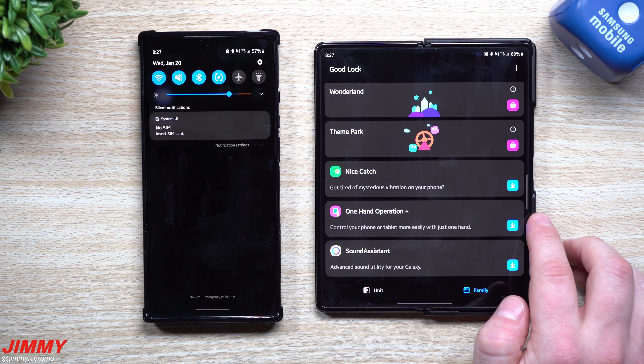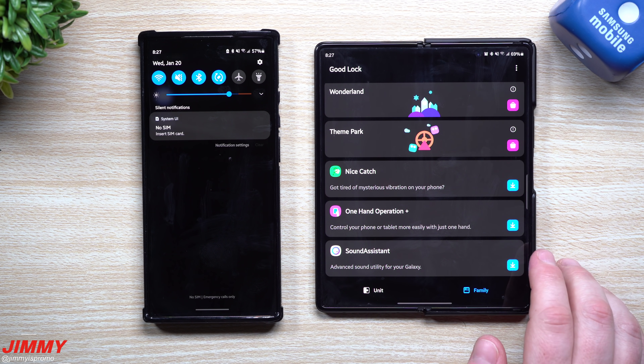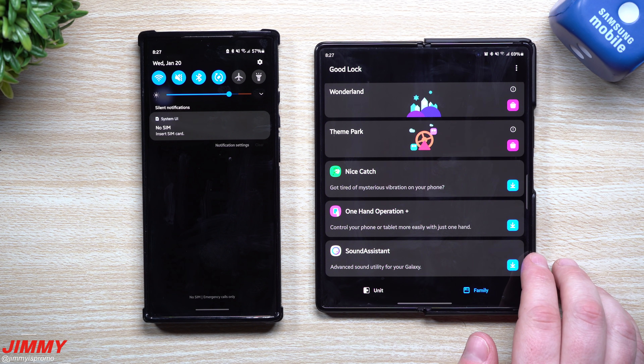One Hand Operation Plus lets you use your phone with one hand, and Sound Assistant — which we already discussed — rounds out the GoodLock module lineup.